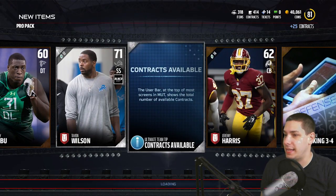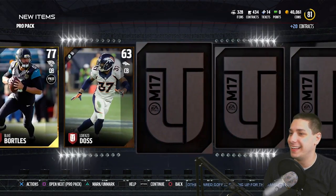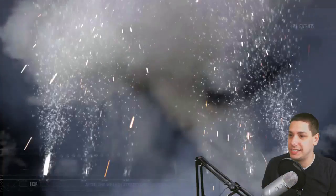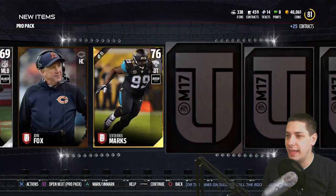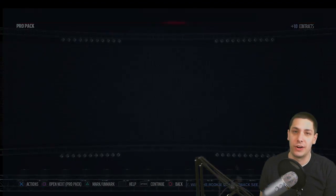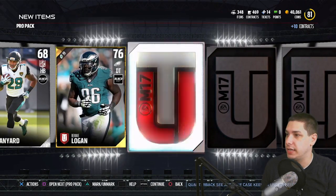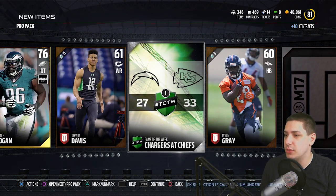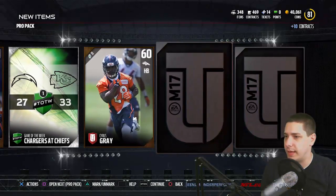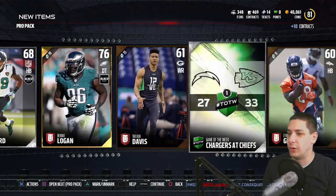Ricky for Clicky! Come on — or Mikey. I don't even care. It doesn't rhyme but I still want it. And we get Blake Bortles. At least we're getting bronzes and silvers to finish those team sets — that's kind of my goal right now. I haven't put any money into packs in this game at all; I still have zero points. We get a game of the week — Chargers at Chiefs — I doubt it's worth anything, but at least it's a collectible. Something different than shitty base golds like Benny Logan.